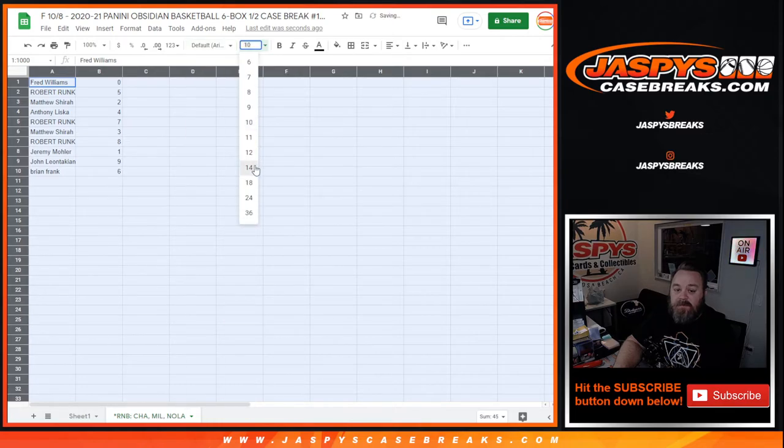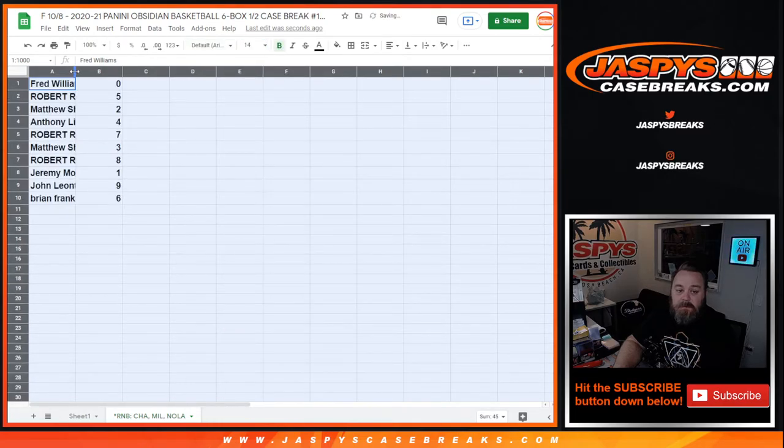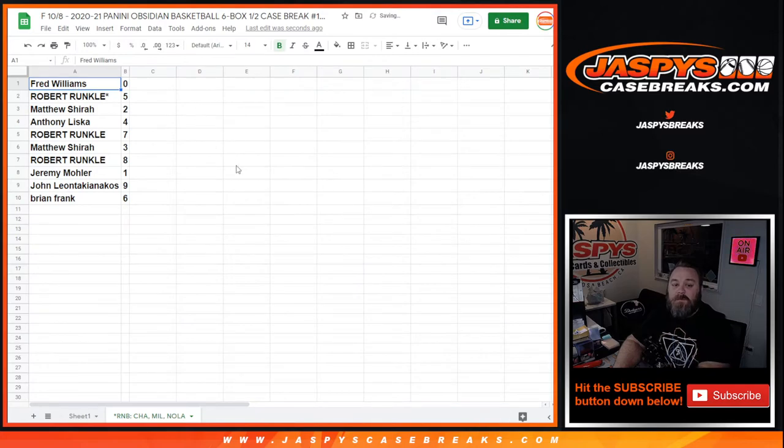Let's make this large enough for everybody to see. Fred Williams with 0. Robert Runkle with 5. Matthew Shira with 2. Anthony Liska, 4. Robert Runkle, 7. Matthew Shira, 3. Robert Runkle, 8. Jeremy Moeller, 1. John Leanta-Kianakos with 9. And Brian Frank with 6.